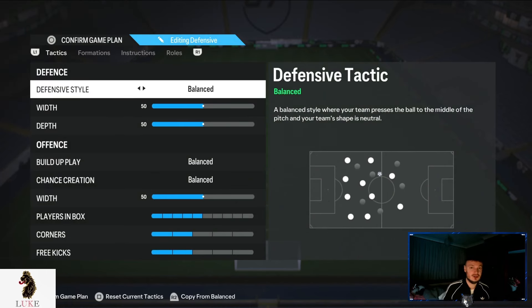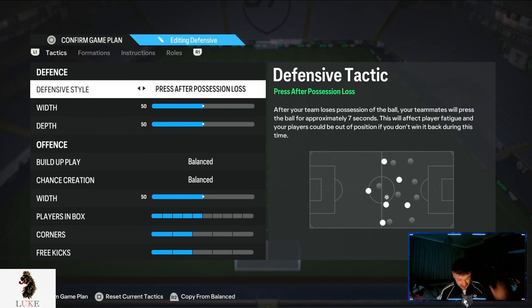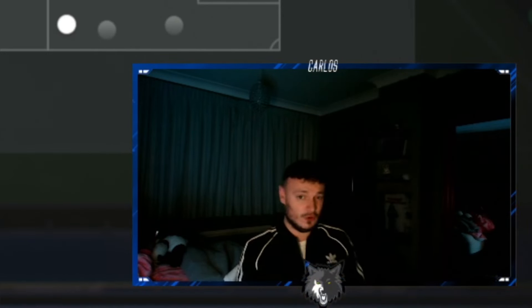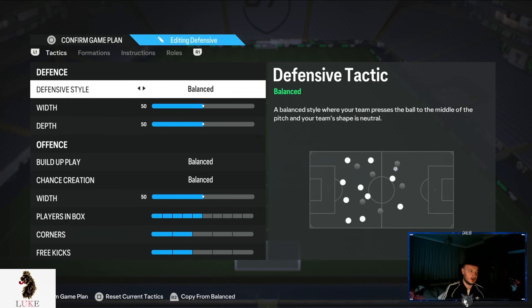Because of that, you are only going to want to use balance on the defensive style. In my opinion, on this latest patch, pressure on heavy touch and press after possession loss has been nerfed into the absolute ground — I don't think it's any good anymore. Pressure on heavy touch was good pre-patch, but then the latest patch dropped and it's absolutely awful. It drains your stamina so quickly, I don't even think it's worth it. Press after possession loss is just awful too. So balance is definitely the way to go.